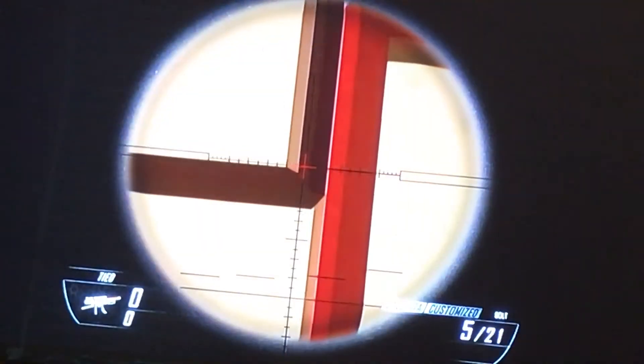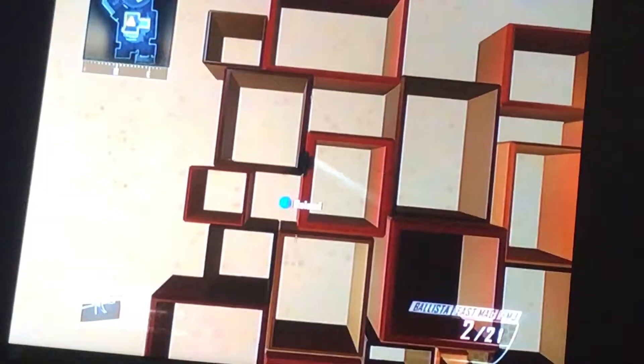Starting off with this spot at the red house — you want to get right here, aim right about here, shoot there a couple of times, and if you're lucky it might hit someone. What this actually does is it wall bangs through this wall.